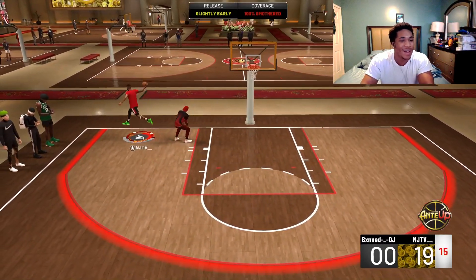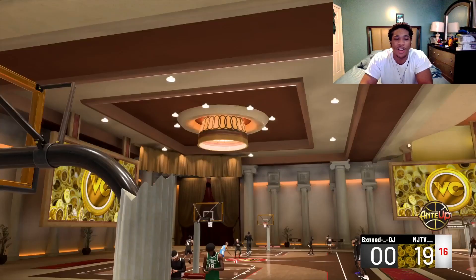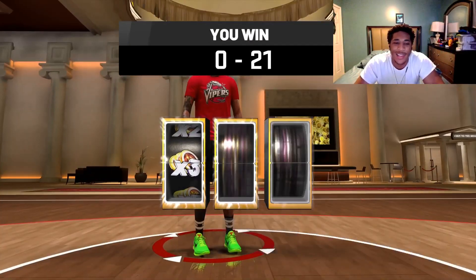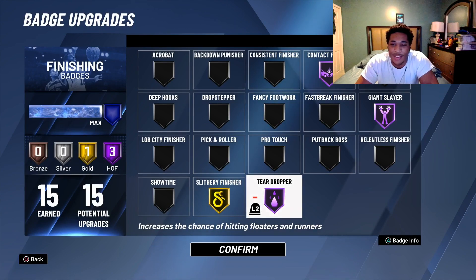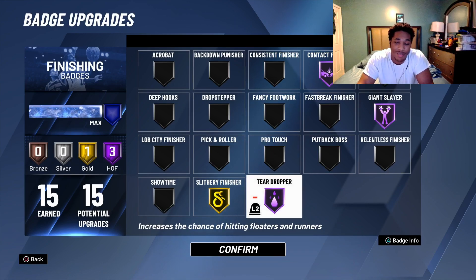To use teardropper you have to be pretty much wide open and have a high layup rating — which doesn't make much sense when you think about all the other badges you can use like giant slayer and contact finisher. Make sure you have the correct layup package on and make sure this badge is at Hall of Fame, because anything less is gonna result in a miss. You saw how much I was missing even at Hall of Fame — don't expect anything different at a lower tier.